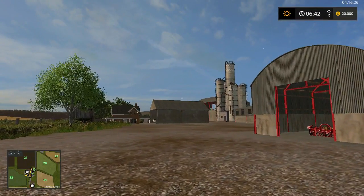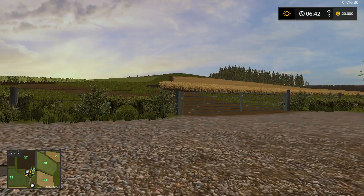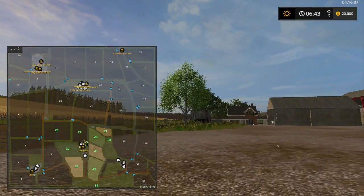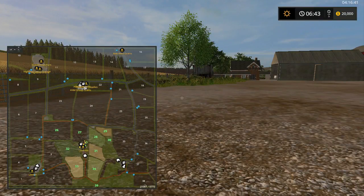Hey everybody, Mr. Blue here. Today we are on Law Foulds Farms. That's the map there. Our fields are kind of in the lower corner there: 26, 27, 28, 29, 30, 31, 32, 33, 34, and 39 are our fields. So we started out with a pretty good amount of fields, folks.